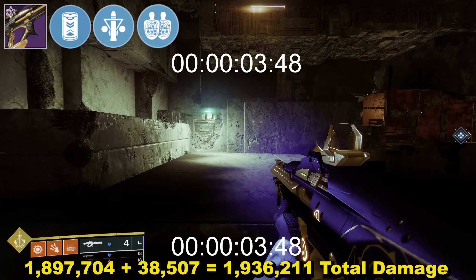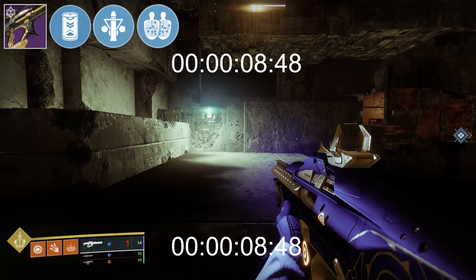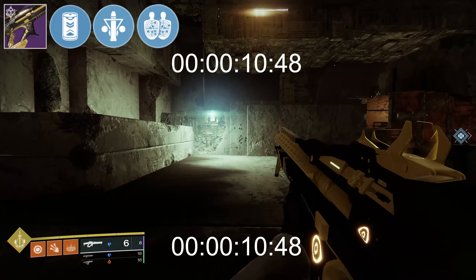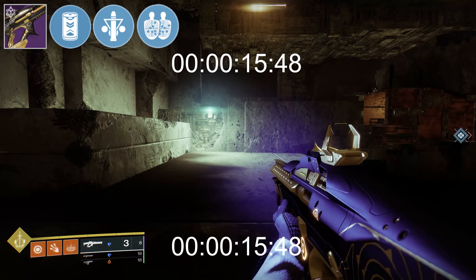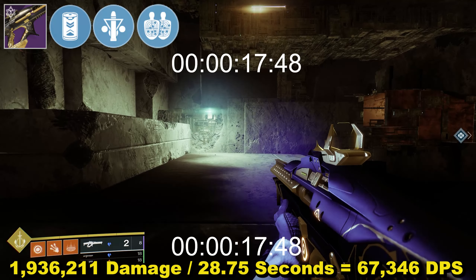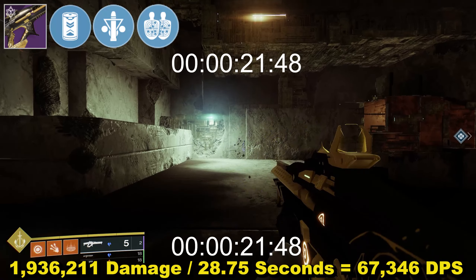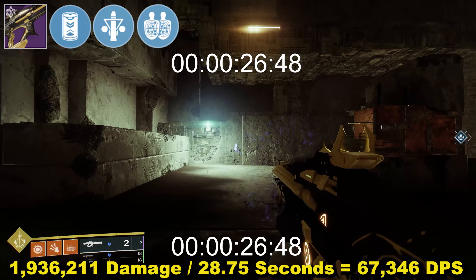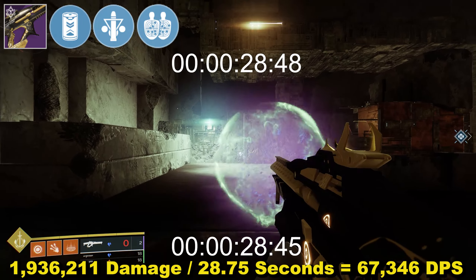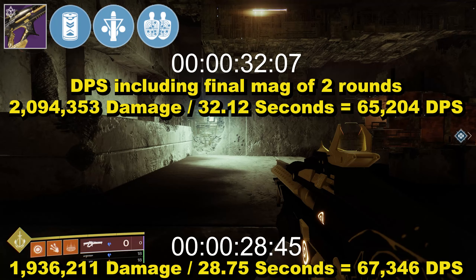Timings were again straightforward — just 3 magazines of 8, including the burst from Cartesian to proc Particle Deconstruction — coming in at 28.75 seconds, meaning DPS was 67,346. While this is over 3 magazines and not 4 like Liquid and Accelerated, that helps the average DPS and it's still a considerable jump. If I was to include the final mag of just 2 rounds, DPS was 65,204 — still extremely good.